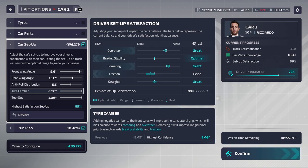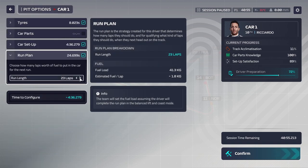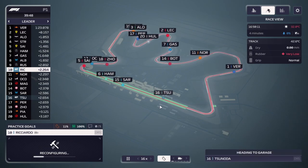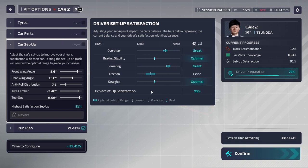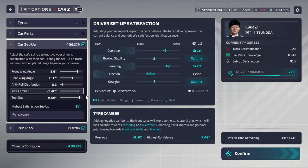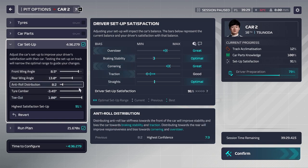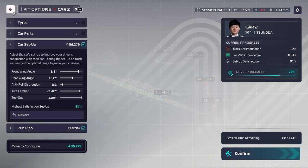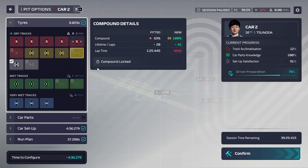It's going to take about five minutes to do this setup change. We want to put him on the hard tires and give him a run plan of about 30 laps to keep him out for the rest of the session. Once Tsunoda comes in we're doing the same to him - reconfiguring his setup and giving him one that keeps him out for about 30 laps. Tsunoda's setup is pretty close to the same as Ricciardo's, so we'll force the sliders to their maximums and see if we can find a couple more optimal zones.